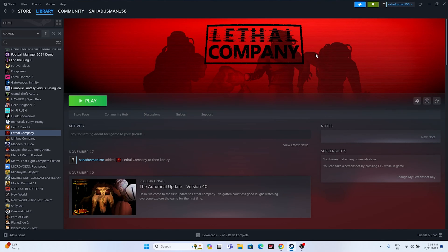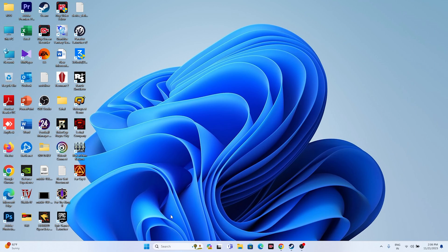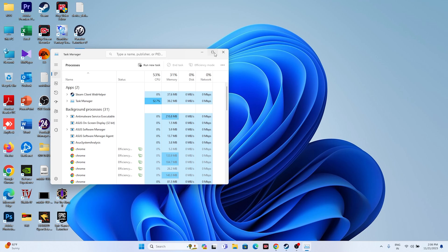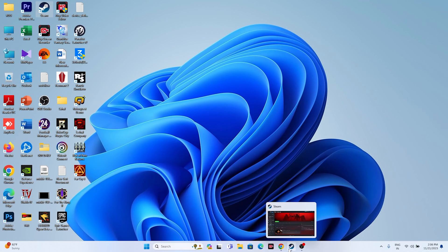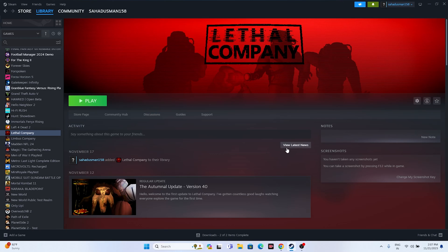The next step is to close all overlay applications. Right-click the desktop and open Task Manager. You'll see many things running in the background — these are one of the main reasons for crashing issues. Remove any unwanted applications, especially overlay and overclocking tools such as Discord, RivaTuner, and MSI Afterburner. Once done, close everything and try launching the game.